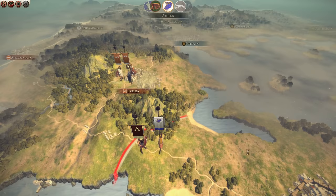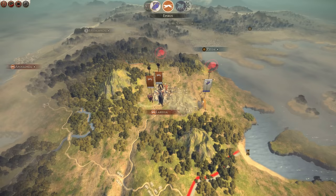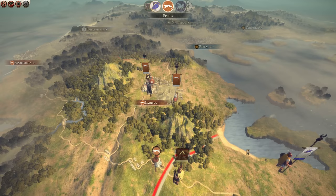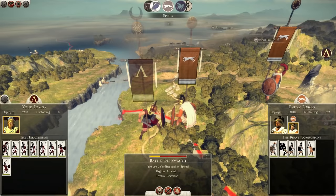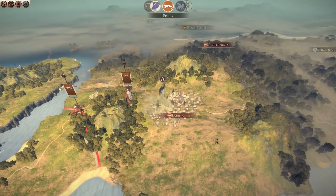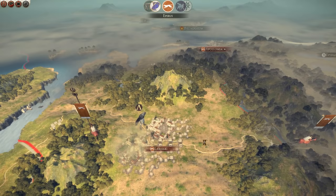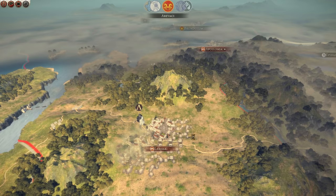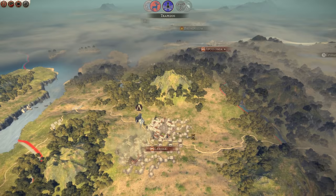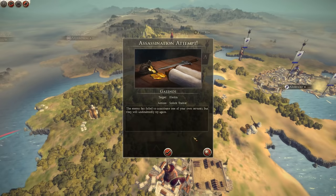It's actually quite nice that the game notifies you if you've forgotten to set a technology to research. An agent tried to assassinate me! And they've got elephants - I'm going to withdraw for now. I didn't like the fact they had reinforcements, so I've pulled back. The game reminds you before end turn if you haven't set a technology to research, which is a good feature since forgetting research can really screw you over.